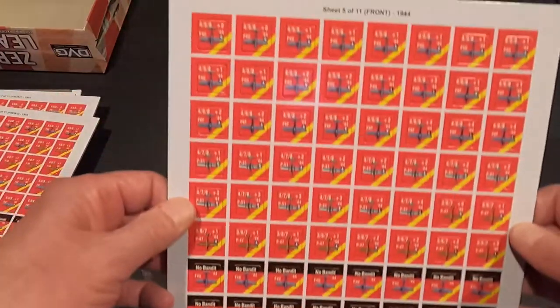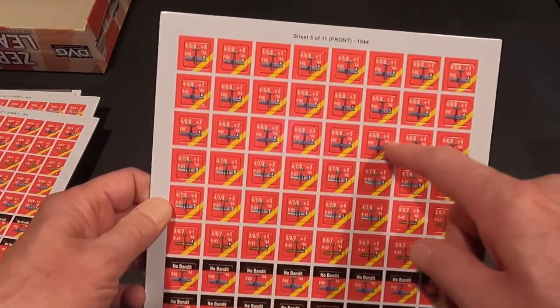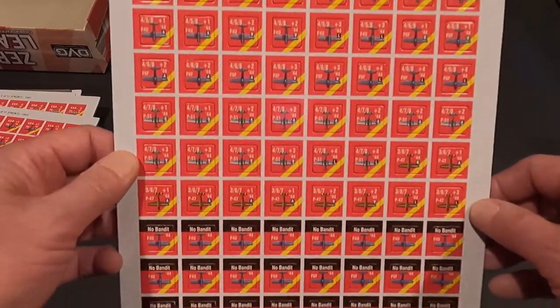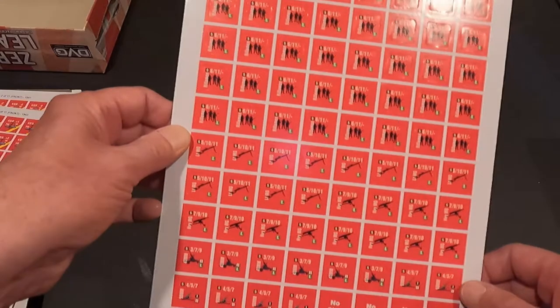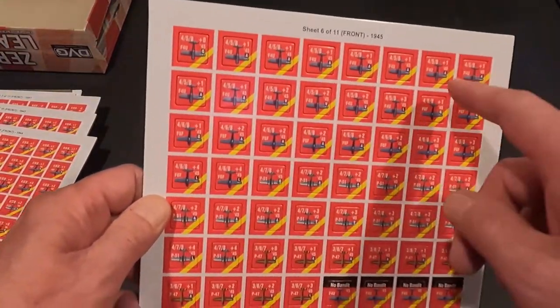Sheet five is 1944 - now we have Corsairs, F6F Hellcats, and then P-51s start showing up and there are some P-47s. We're going to see some different kinds of aircraft - this is awesome! And then we have our ground forces again.